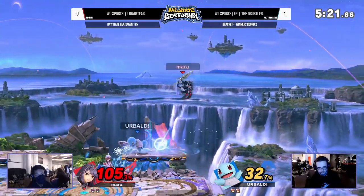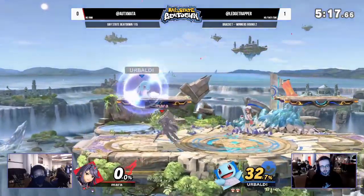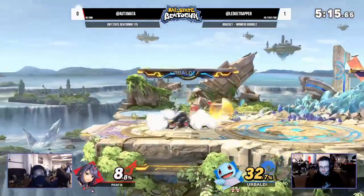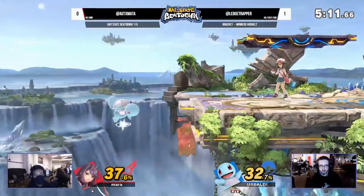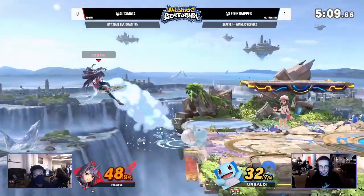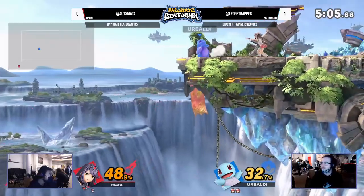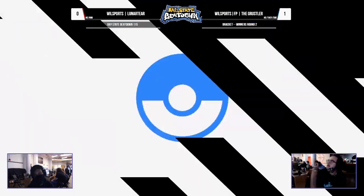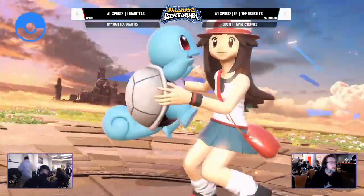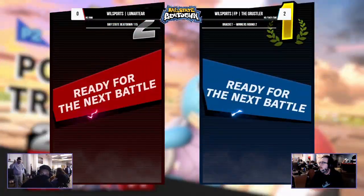He seems very comfortable in the neutral with Squirtle — finds the forward smash on the platform. You can just see the Grusler using Squirtle to maximum effectiveness, finding those f-tilts. And then out of absolutely nowhere, what was looking like a very even game — he is just dead. That's it. The Grusler takes a commanding victory and moves on. And we still got one more game — this is all best of five tonight.